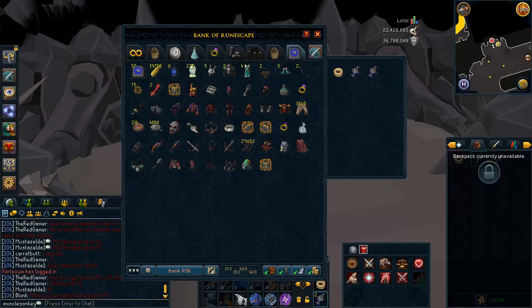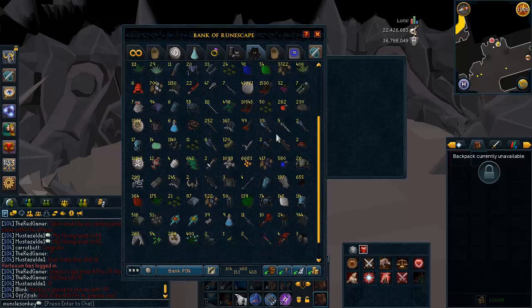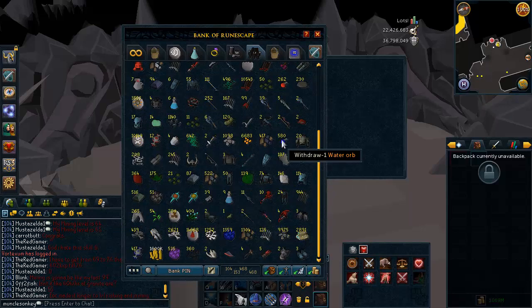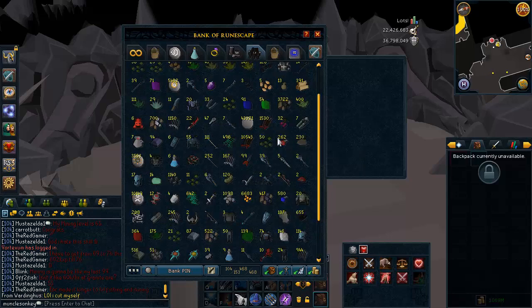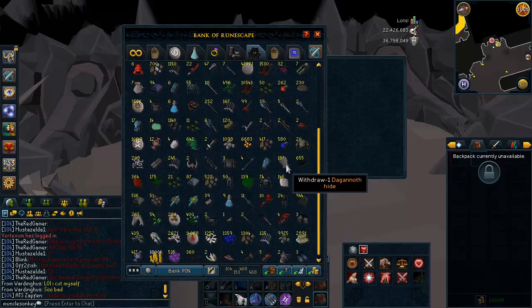Anyway, it's time to get into the tab. Unfortunately I have not organized my Slayer tab because I keep having to reorganize it, and it's a little bit frustrating, but this is the tab. It's not going to look as pretty as it did in the previous two episodes of the series, and I'm sorry about that. However, I do think it is still worth a fair amount of money, so that makes up for the fact that it doesn't look great.